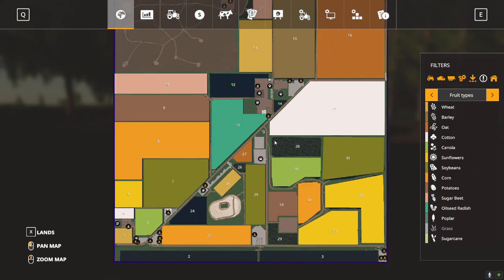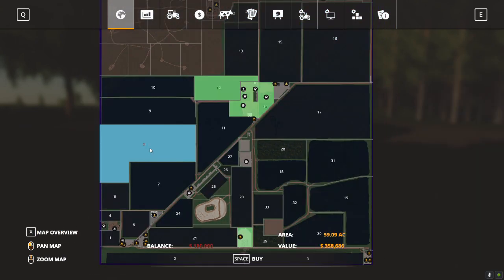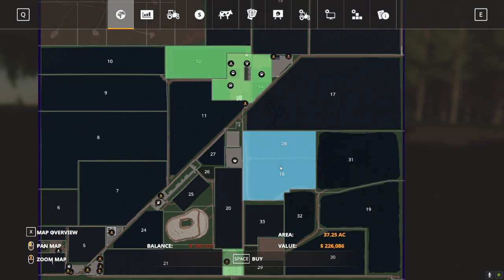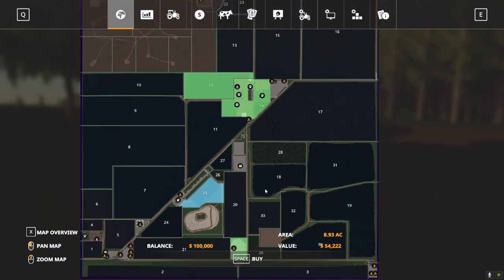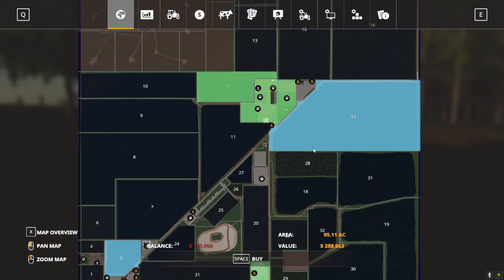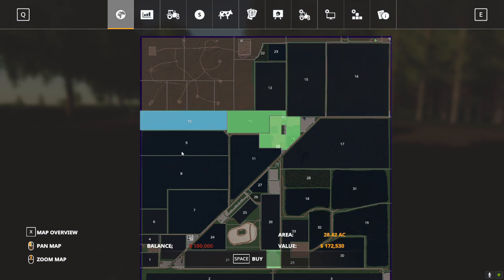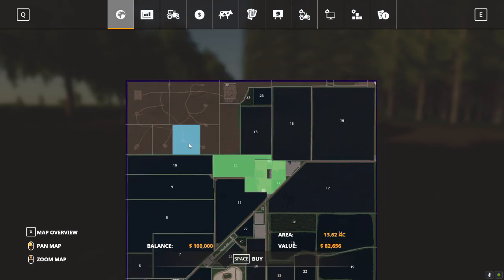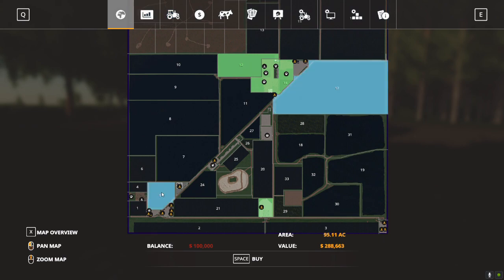These are good sized fields - a few small ones but they range from mostly medium to large. The prices are not outrageous, about what you would expect. This 37-acre area right here is only $226,000 - a pretty outstanding price. You've got six acres at $38,000. Field 26 and 27 is one of the smaller areas. Our biggest field is probably field 16 at 81 acres, still less than half a million dollars. The field prices are very, very good. Even the forestry areas are reasonably priced.